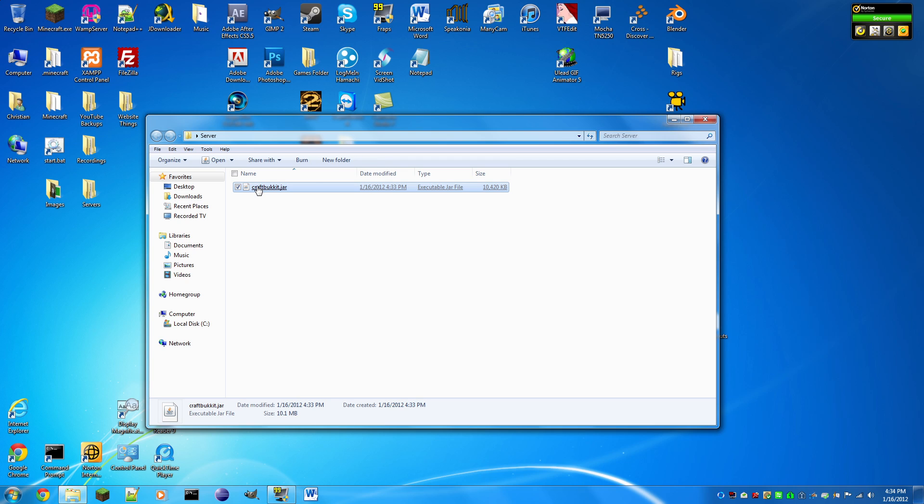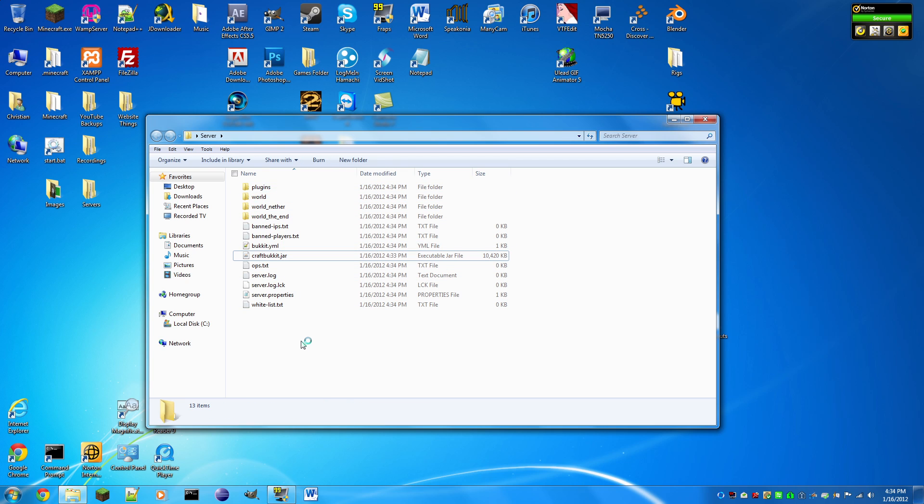Click it and it will download 12 items from the website. If it does not download from the website, restart your computer, delete the server folder, move it to your recycling bin, and try downloading it again. Click craftbukkit.jar after you've renamed it, and hopefully it will download. Just keep doing that — Bukkit sometimes has problems with downloading.